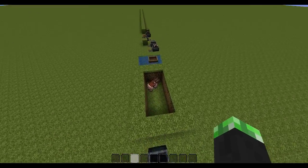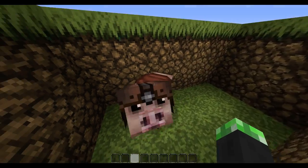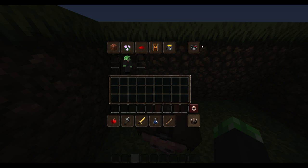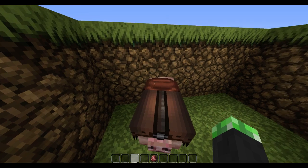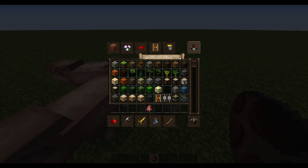Rail cart, pig — I think they only have the texture if they have the saddle on. Yeah, actually we can just test that now. Pig spawner. So yeah, that's what the saddle looks like. I think it's only when they have the saddle on.